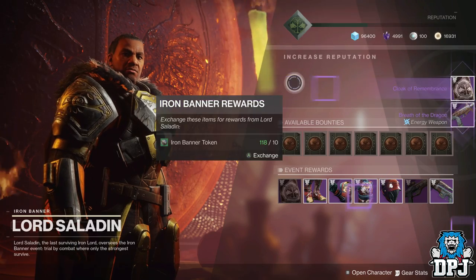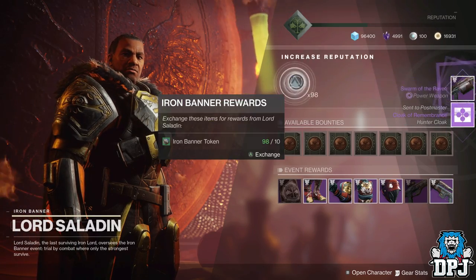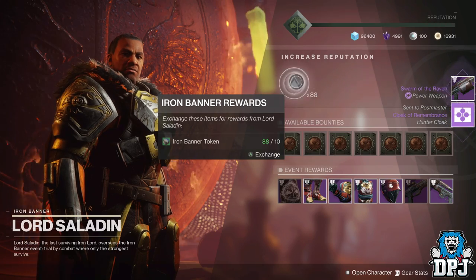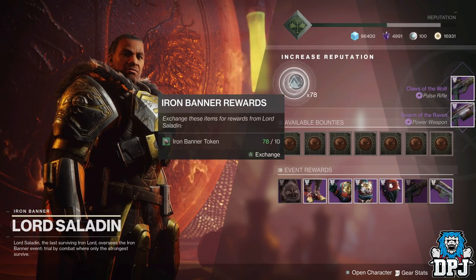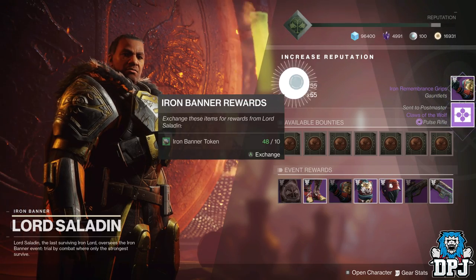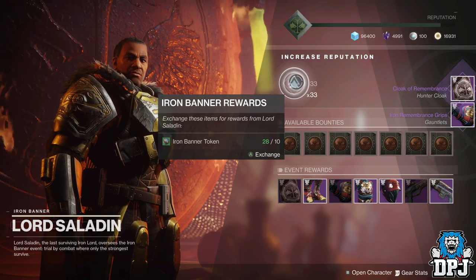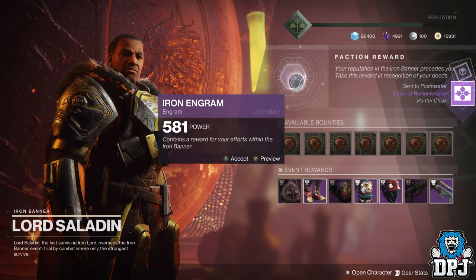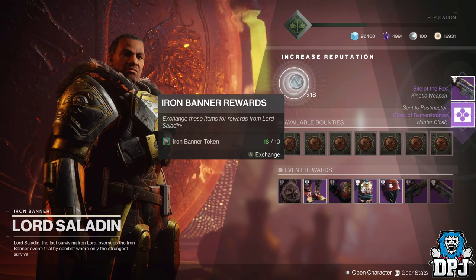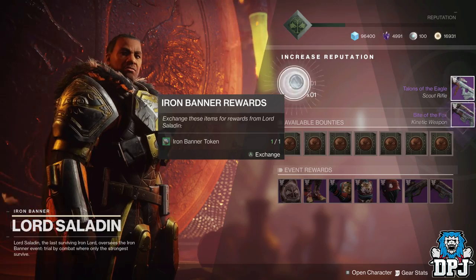Come on Saladin, don't be like this. Claws of the Wolf — we got one! And we got the Iron Embers Grips. I don't think I'll get another. Bite of the Fox again. We got the last package right here and I got Talons of the Eagle. These have all gone to my postmaster so we will go and check them out.